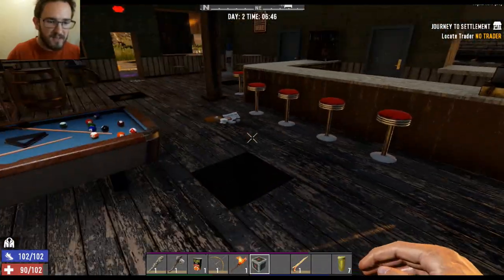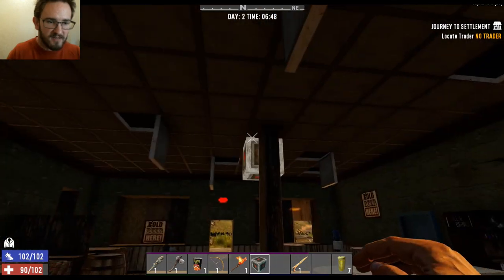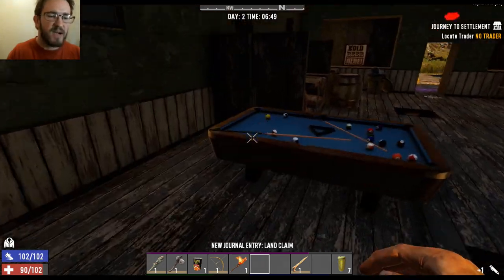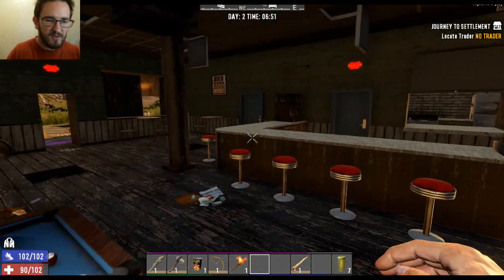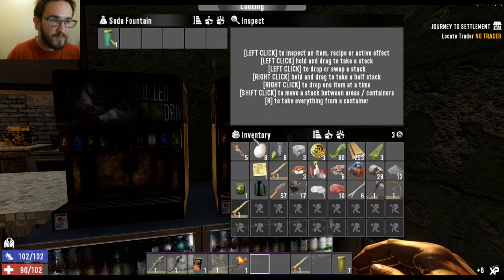Where's the land claim block? There it is. I just want to place it somewhere nice. Right there. I own this place now. This is my bar. This is Russell's bar. I'm gonna rename it. That's my pool table. Those are my stools. This is all my stuff. It's also where I'm going to be spending the night, probably.